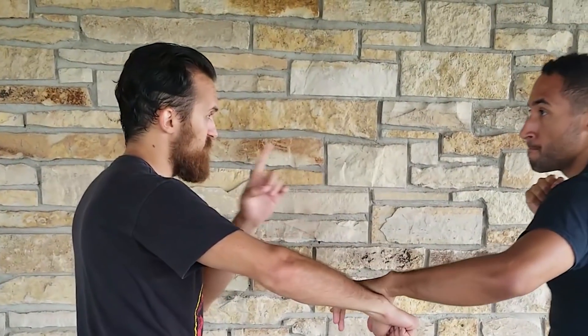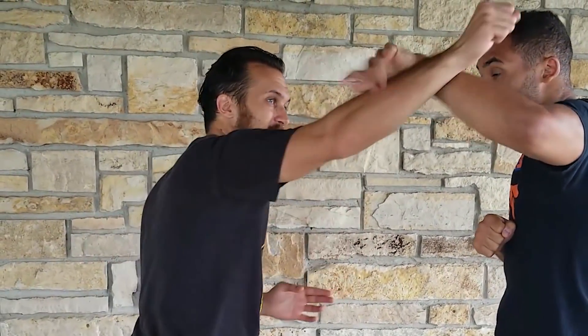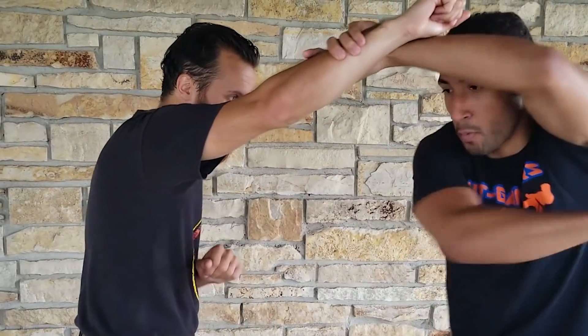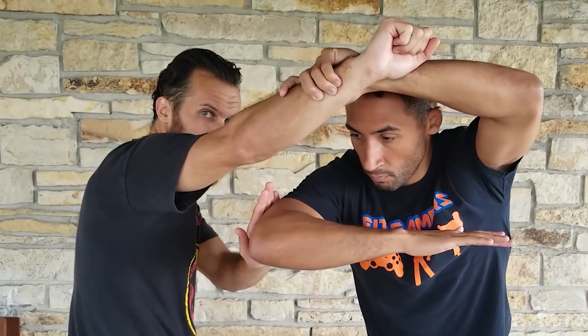Rama starts his counter — he comes with a straight right. The assassin parries that and comes in with an outside forearm shot right there. Rama stops that and captures the arm. Rama follows up by going underneath and goes for a reverse elbow, but the bad guy just uses his hand to stop that strike from coming through.